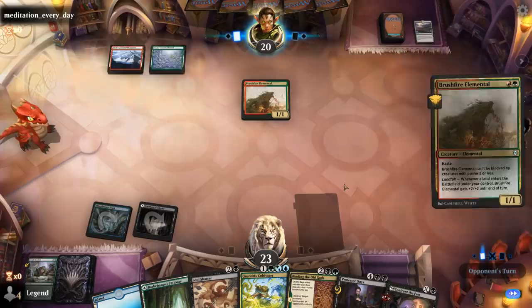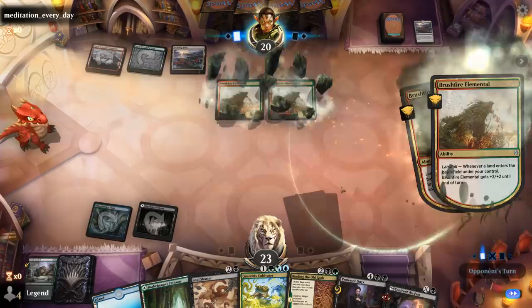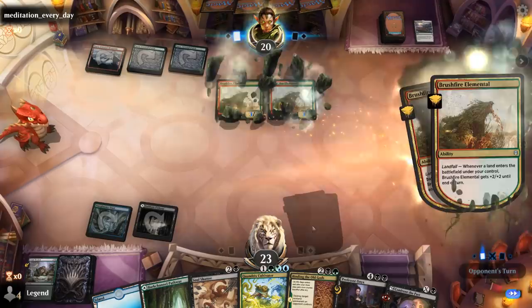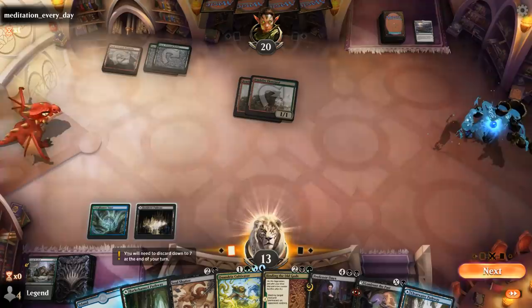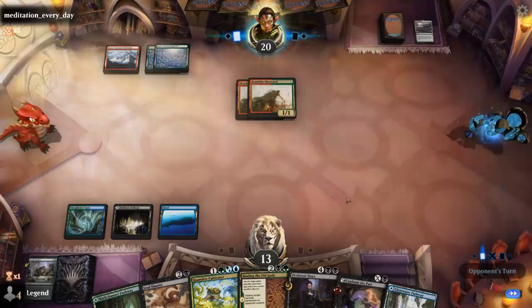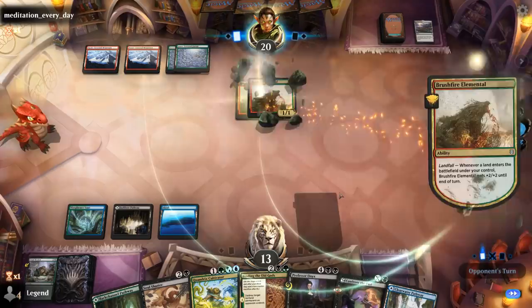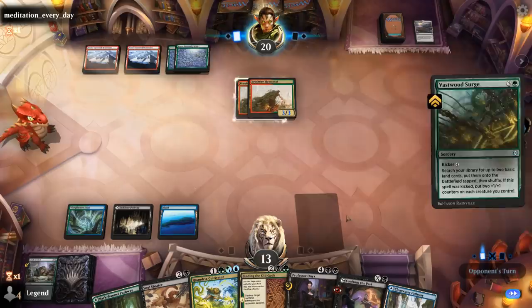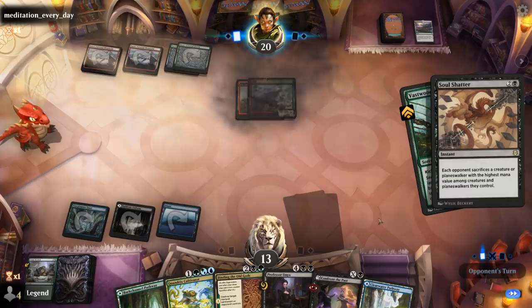We need an extra black source — if we don't draw one we can maybe count on Binding finding a tapped black-green dual land. Second Brushfire into Evolving Wilds is done damage, that's no joke. We did find our double black in the meantime, so Cultivator should be fine next turn. Fastwood Surge to ramp two — Soul Shatter is gonna stem the bleeding a little bit, still taking seven.